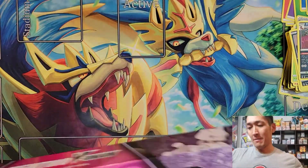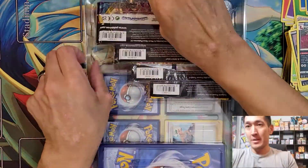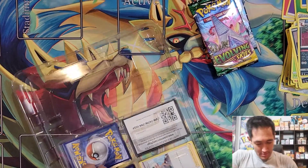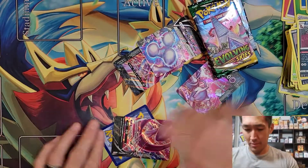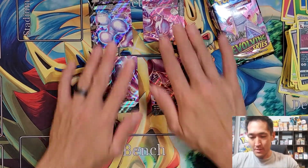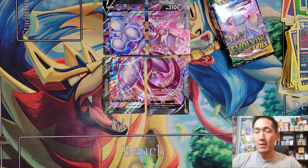The Mewtwo V Union box — I personally feel like it's everyone's favorite because the artwork is astounding. It's one of the most beautiful cards I think I've ever seen. We got the code card, Professor Burnett, and let's put this guy together. There is Mewtwo V Union — such a beautiful looking card.